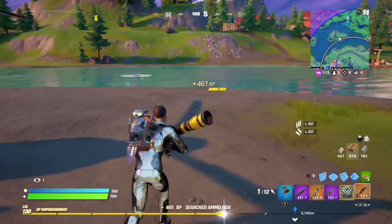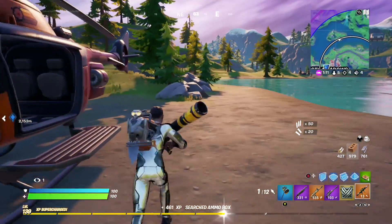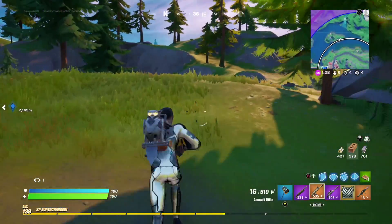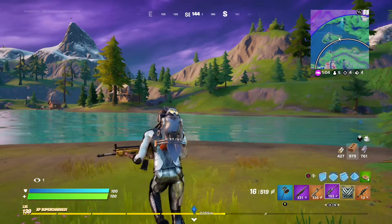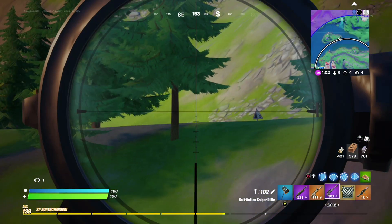You're trying to go for the good purple pump, gold scar, purple sniper — that's the kind of stuff that you want. And then you should have just enough heals from The Shark and from the vault that you went to, to get an easy victory royale.